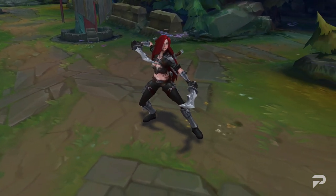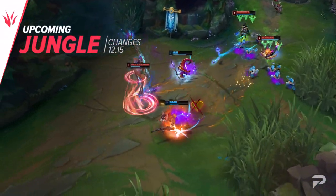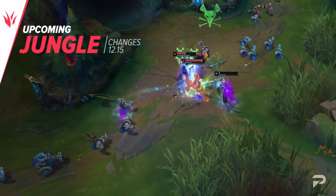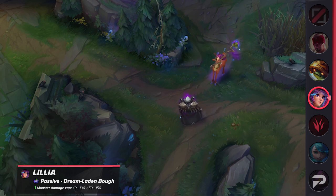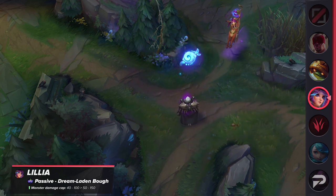That's it for the top lane, so let's hop into the jungle. In the jungle, we have a big buff coming up for Lillia. This change is intended to specifically assist her jungling, as she's already doing pretty well in the top lane. Her passive damage cap against monsters will be raised significantly — from 40-100 to 50-150. As a result, her clear speed should increase significantly at all stages of the game, giving her a chance to scale faster and provide more time to gank for her teammates.